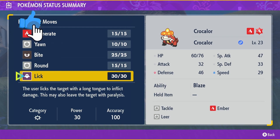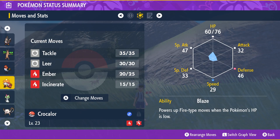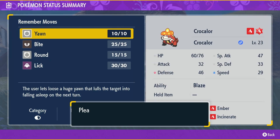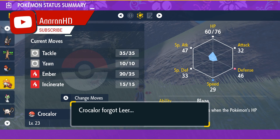If you click the top option which is re-learn, this is where you get the full list of moves that your Pokemon can learn up until the level it's at. Because my Pokemon is still relatively low level, the list of moves it can learn is still relatively small.